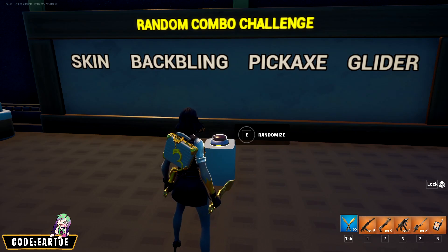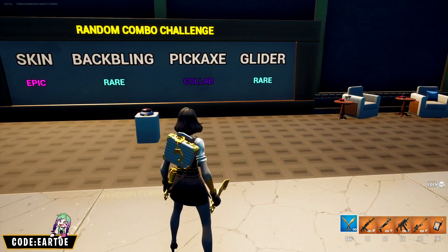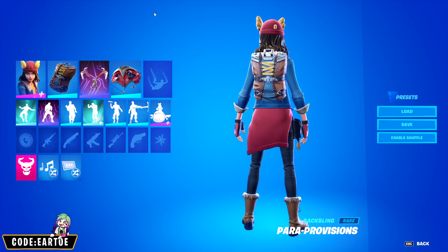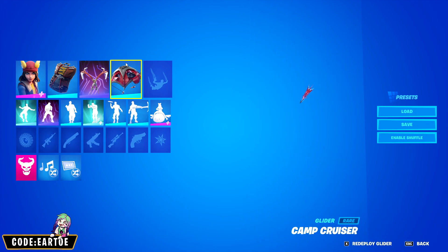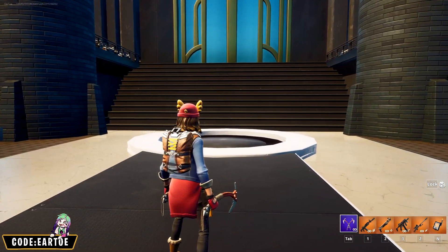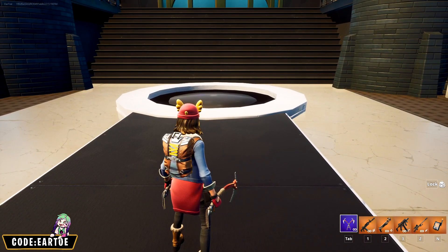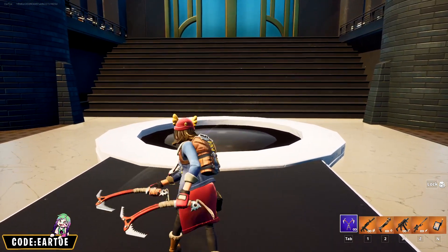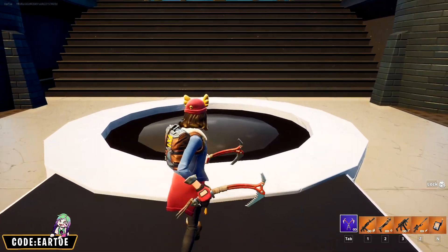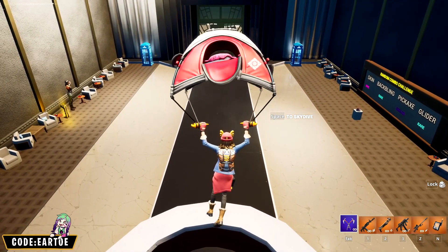Thank you random combo challenge! This time: an epic skin, a rare back bling, a collab pickaxe, and a rare glider. For the epic outfit I'm using Sky, for the rare back bling Para Provisions, for the collab pickaxe Tomb Raider's pickaxe, and for the rare glider Camp Cruiser. Sky is a very adventurous character so this back bling is perfect for her — it's got the right color scheme with blue, brown matching her shoulders and boots, and a bit of yellow. The Tomb Raider pickaxe matches the adventurous theme, and you can't go on an adventure without a tent, so the Camp Cruiser glider works perfectly.